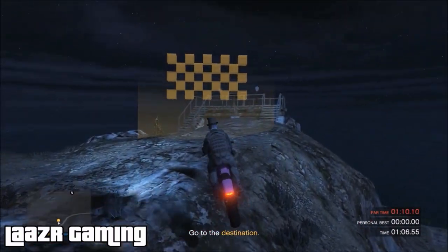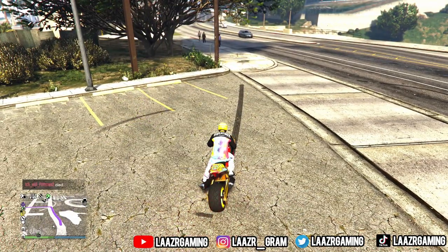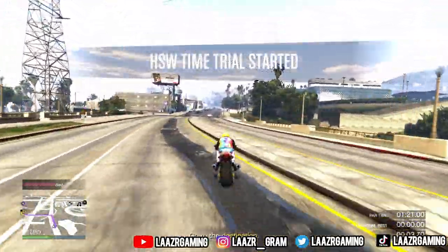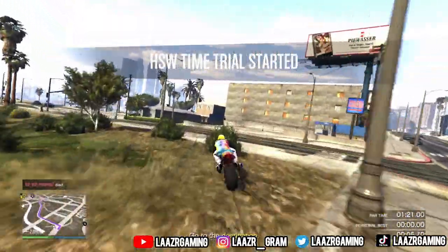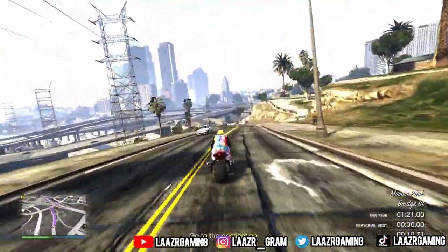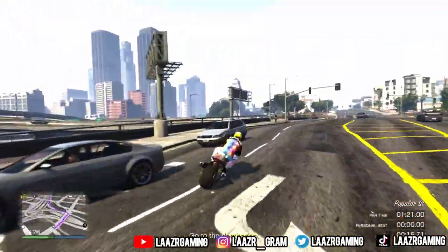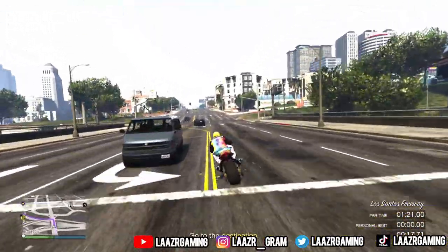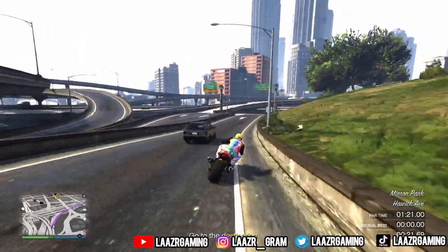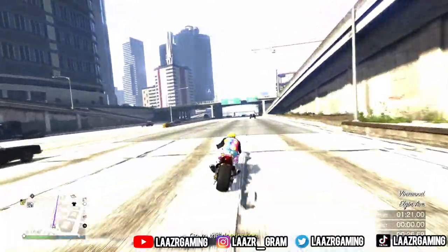For PS5 and Xbox Series players, there's also an extra time trial added into the game known as the HSW time trial, which will earn you a very nice 250k in only one minute 20 seconds. This week's HSW time trial is known as East Vinewood, with a par time of one minute 20 seconds.